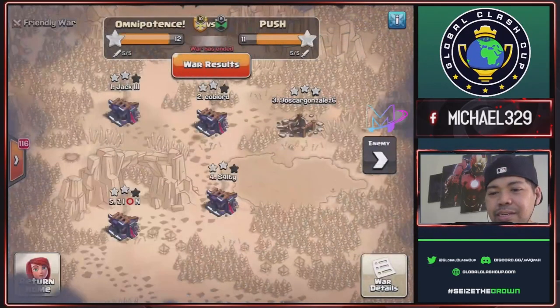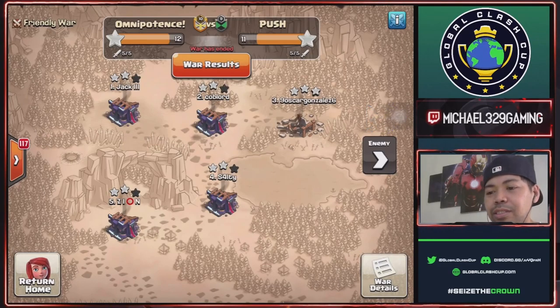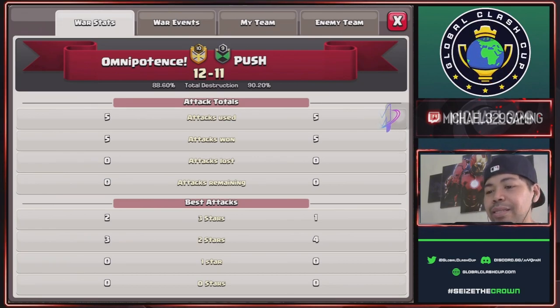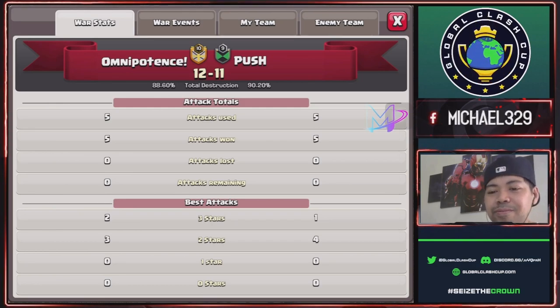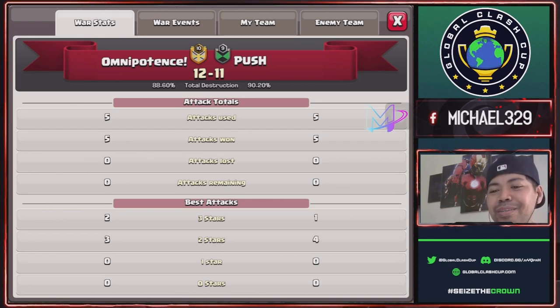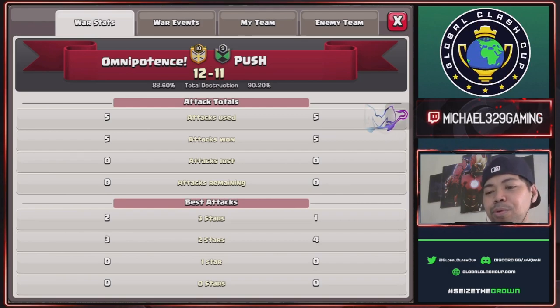Final scores: Omnipotence with 12 Stars vs Push with 11 Stars. Push is ahead on percentage at 90.20% vs Omnipotence at 88.60%, but Omnipotence takes the victory with 12 stars. Congratulations to Jack's team — Omnipotence wins 12 stars to 11 stars against Push.